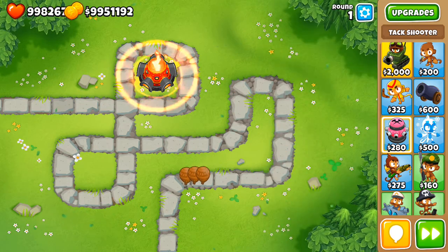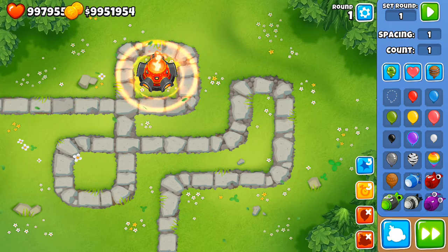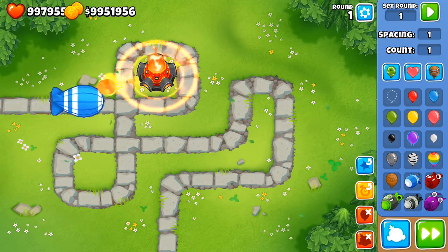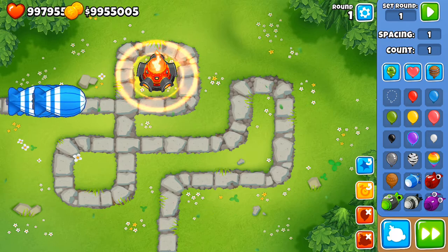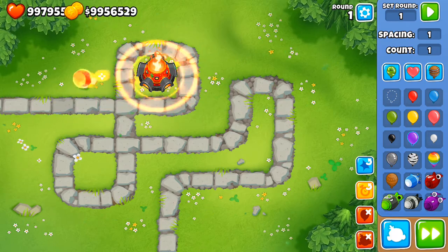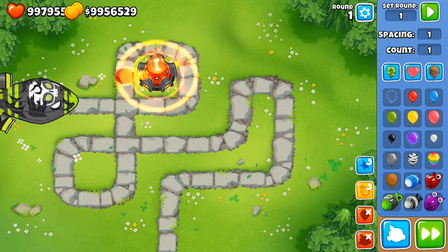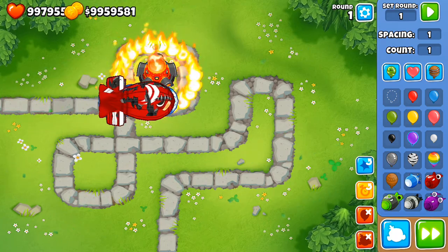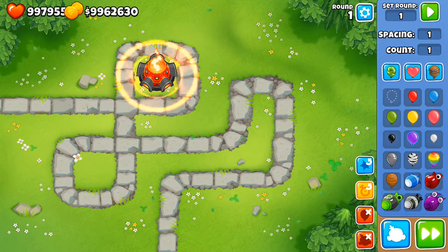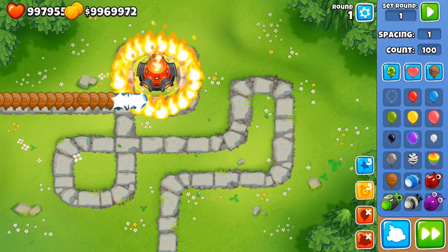Now the inferno ring — you can see it sends out that big attack. It'll actually get rid of the MOAB layer entirely. I sent out a BFB and it completely gets rid of that layer. Let's try it against the ZOMG — it's doing insane damage. That attack has a lot of MOAB popping power, and the setup can destroy balloons too.